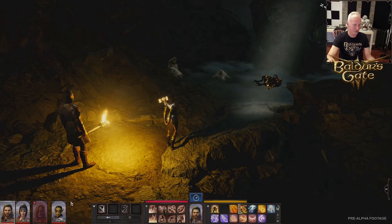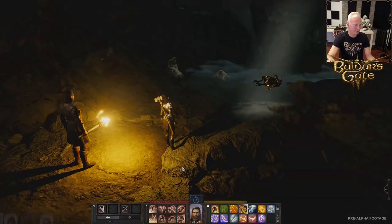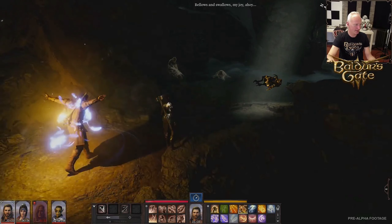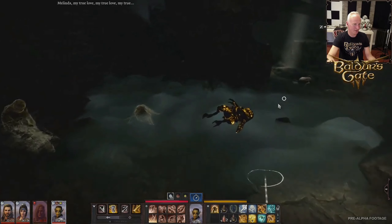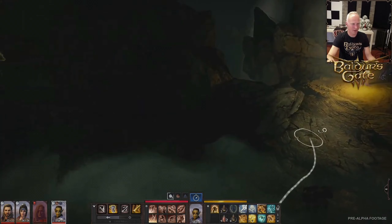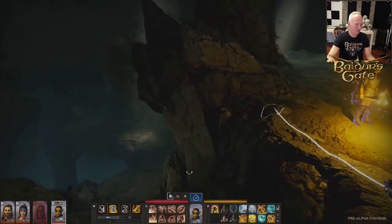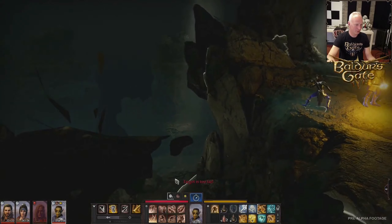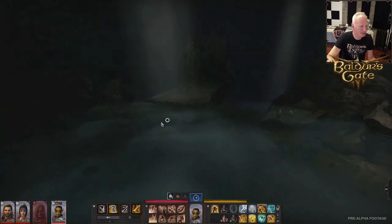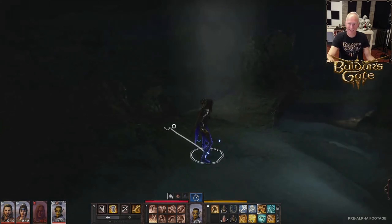At level 4 the monk gains the ability to lighten their landing when falling. Whenever you take fall damage, use your reaction to reduce it by 5 times your monk level. Fall damage in 5th edition is 1d6 per 10 feet fallen, maxing at 20d6 at 200 feet. A full-health level 15 monk will survive a fall from any height — jumping off a cliff is literally a sound strategy for mid to high tier D&D.